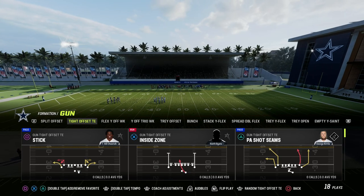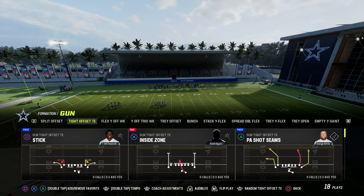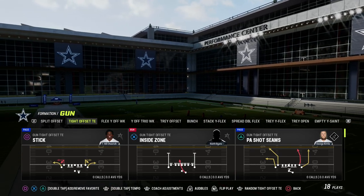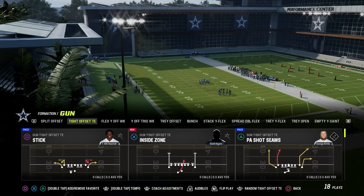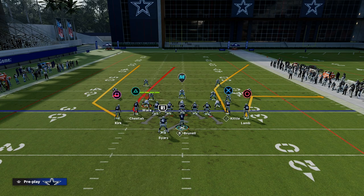In my opinion, any scheme needs to have a power play, and we're going to create that out of Tight Offset. There are actually multiple powerful plays in this formation — that's a sign of a really good offense. We're going to go through PE Shot Seams, and we're going to flip this play because I have a left-handed quarterback.